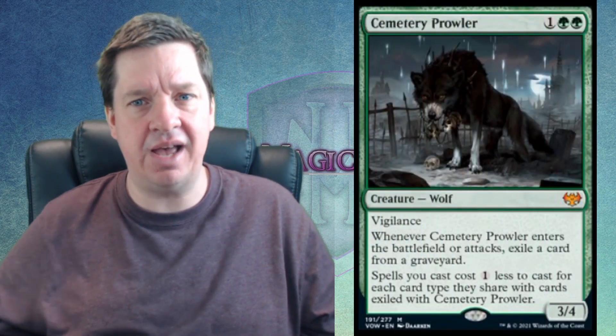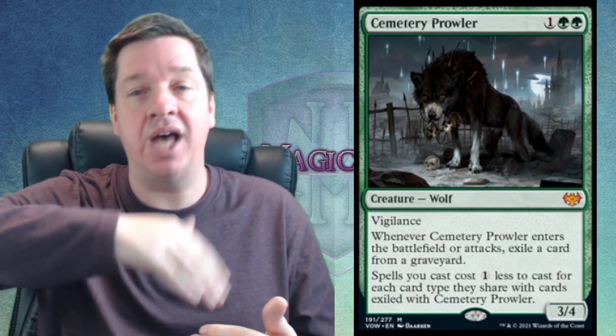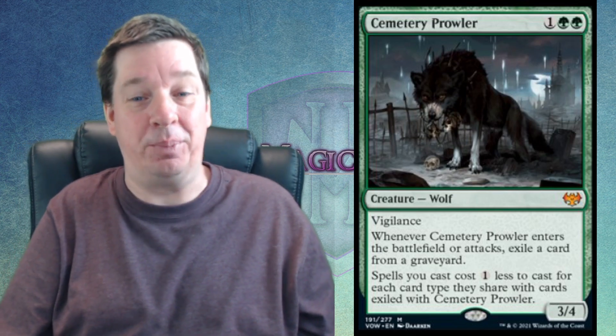Number 7 is Cemetery Prowler at $13 — an unlucky number for Innistrad. Two green and one gets you a 3/4 with Vigilance. When it enters the battlefield or attacks, you exile a creature card. It then reduces your spell costs for each type it shares with the exiled card. So exile a creature, make creatures cheaper; exile an artifact, make artifacts cheaper. It's great acceleration in a cheap mana package. He looks like a faithful little dog, but he's got skulls in his mouth. I want four of these in my green tower.